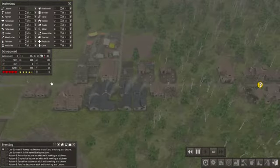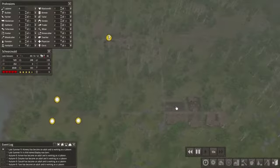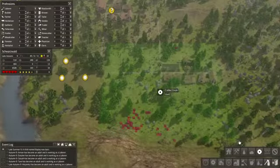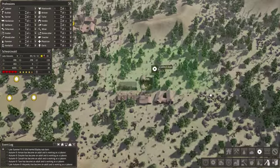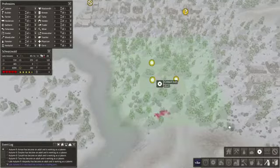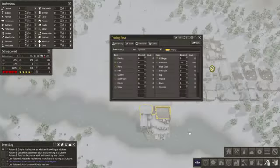Looks like our blacksmith and our tailor are very busy. I wonder what else we need — some extra iron, we could definitely use some more of that. So let's see if we can collect some from down here since we already got our road built. That should do — see if there's any down there. Yep, there's some right there.